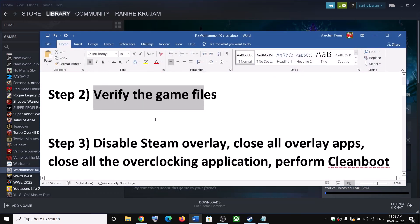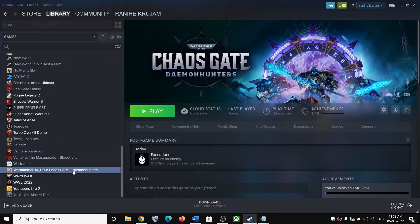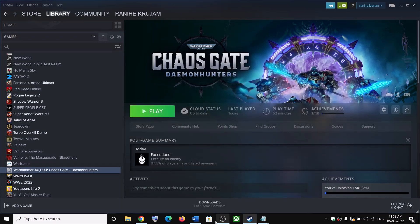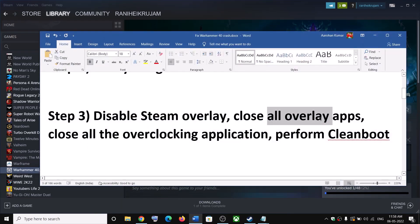Now the next step is to disable Steam overlay. For this make a right click on the game, select Properties, under the General tab uncheck the box which says Enable the Steam Overlay While in Game. Now launch the game and also close all the overlay applications.